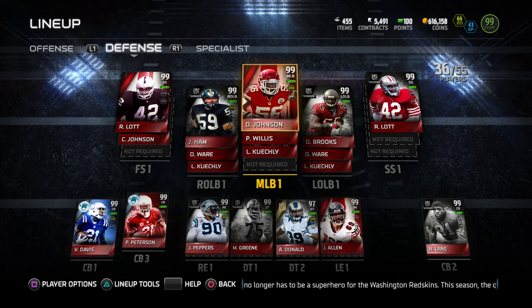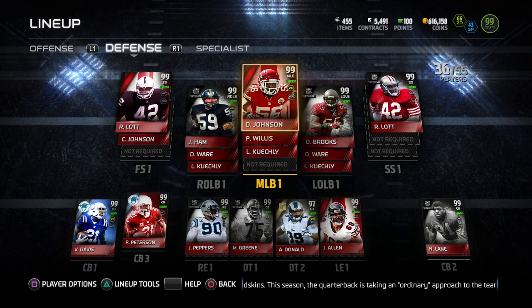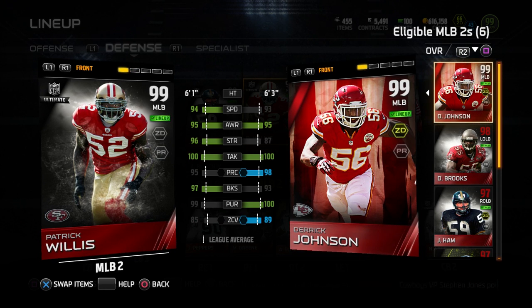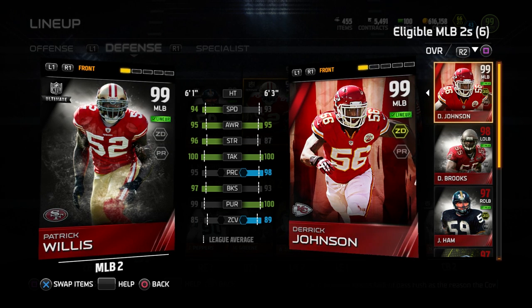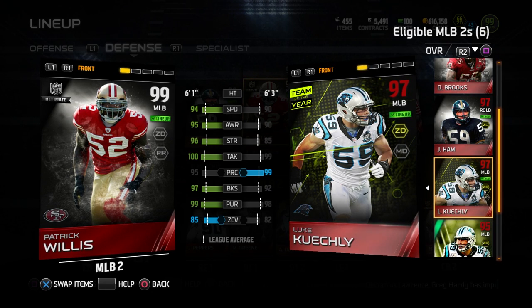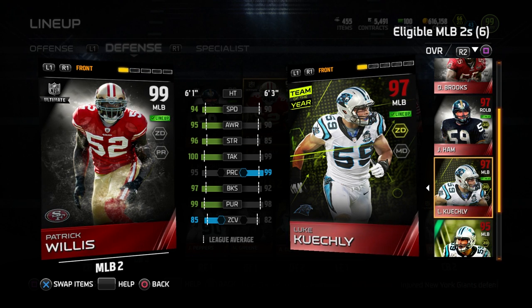Everything that you guys do to make this channel awesome - leaving comments, liking videos, sharing them, subscribing to the channel - it means so so much to me, it really does, so I want to give back to you guys somehow. Patrick Willis is another beastly card with great attributes pretty much across the board - great speed, great tackling, even good zone coverage. He's not quite as good as Derrick Johnson in my opinion for the middle linebacker in a 3-4, that's why he plays the second middle linebacker position. But he's still really really good. He's going to be better than Luke Kuechly - he's pretty much better in everything other than play recognition, and I can deal with that, especially if I'm usering Patrick Willis.